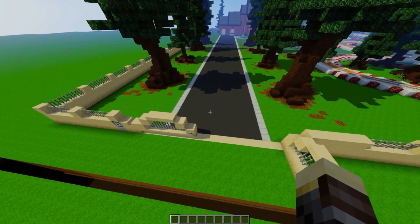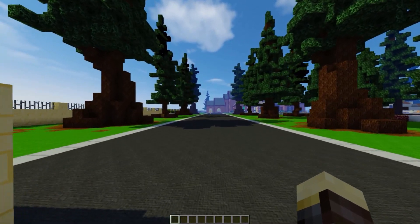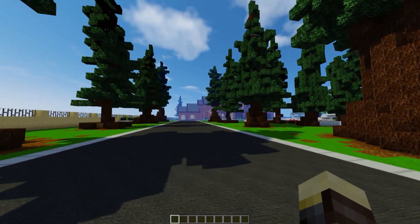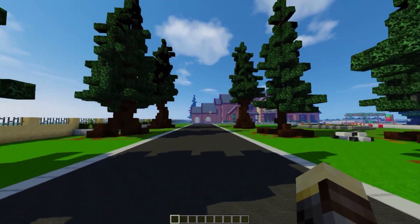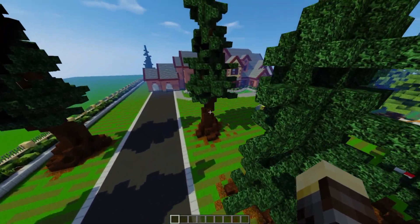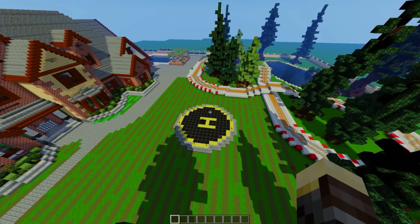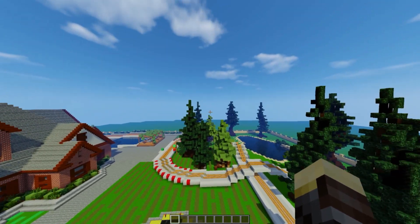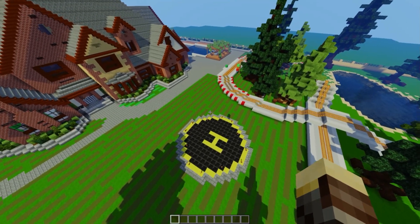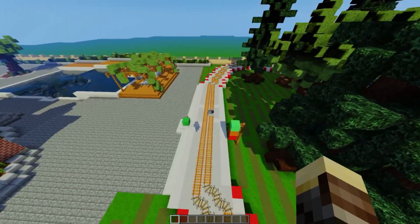Alright guys, so here we are at the front of our house. As you can see, even the driveway is gigantic. We also have these lovely trees over here on this property, which looks so freaking cool. Now guys, the lawn looks very very nice and there's a helipad located at the front lawn. So if you want to come to your house in a much more flashy way, you can use that. We also have a racetrack, which is technically a minecart system.